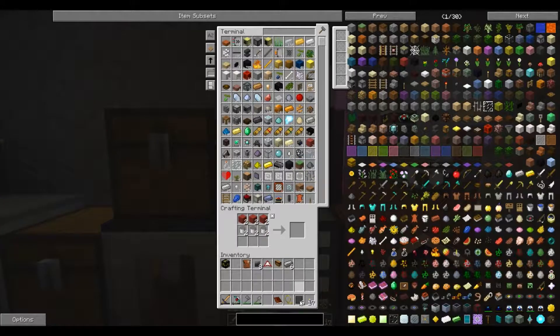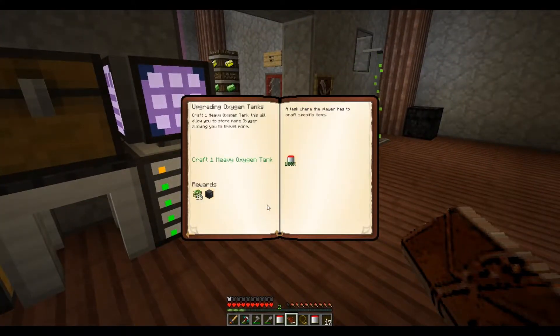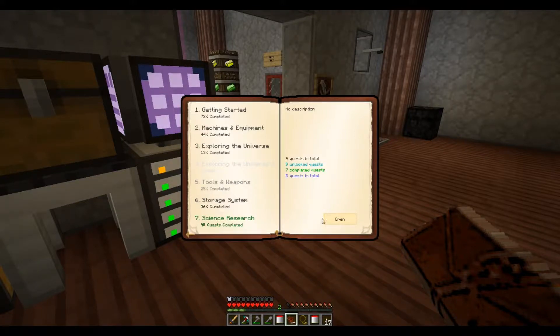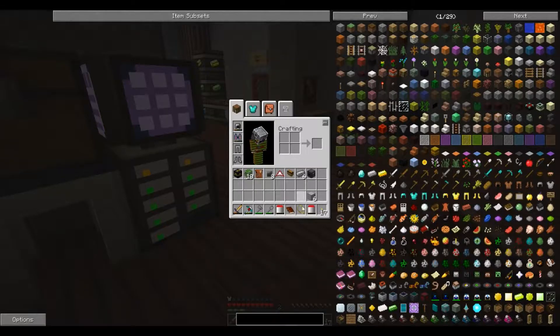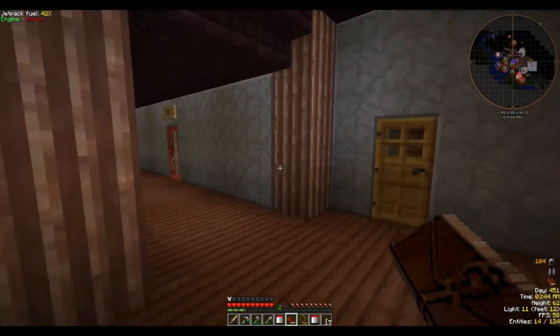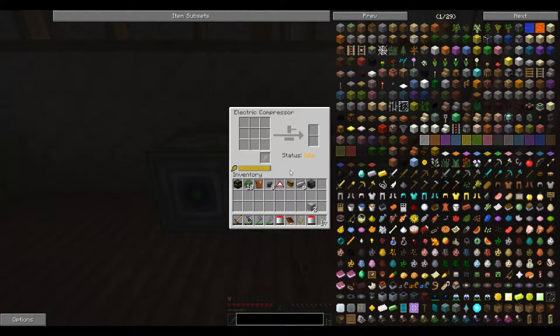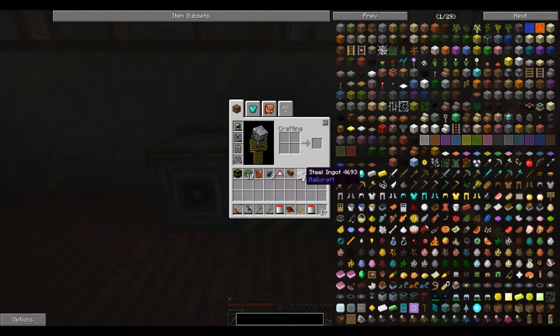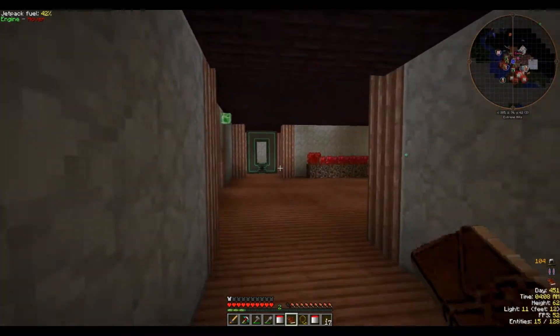We also want to look at making these compressed tools, which means we're going to need some more compressed steel. What does it ask for? Tools and weapons — it asks for a pickaxe, axe, a hoe, and a shovel. I need two blocks. So we'll go over here, pop this steel in here to compress, because that's the recipe for them — compressed steel. Pop them out like this, we'll do all of that.